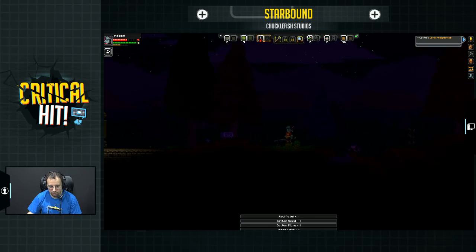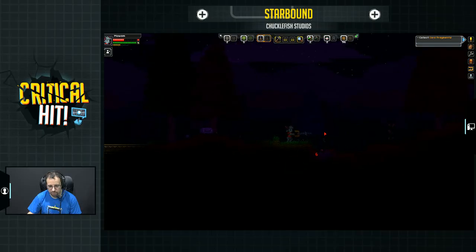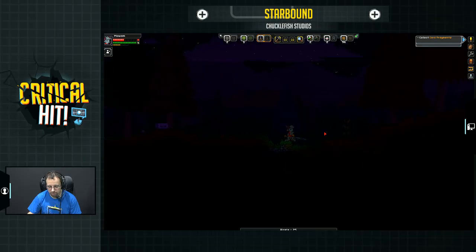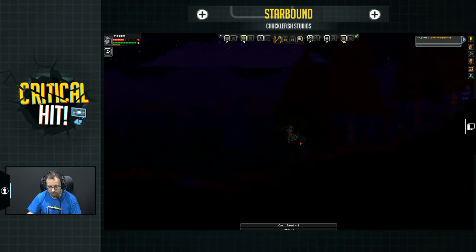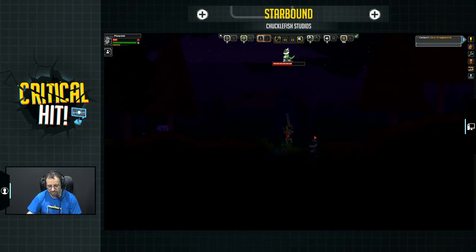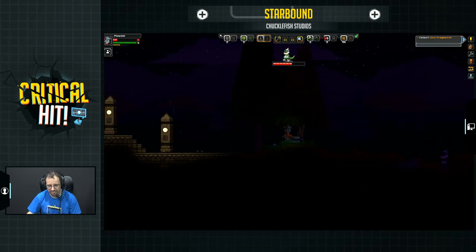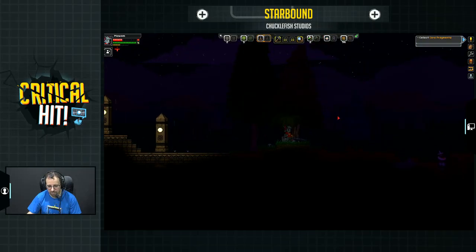Alright, we need our sword. Oh god — no, I don't want to fight you right now. Please. Hit him — yes! Oh god, don't hit me back. Run away. Now we can fight. We're going to run out of med packs eventually — that's not good.